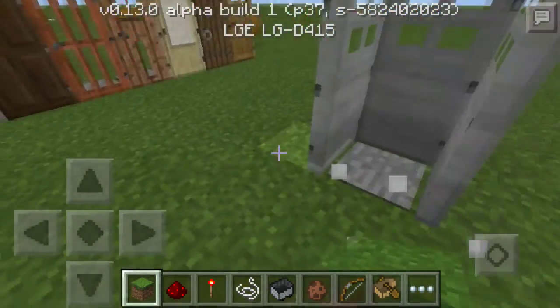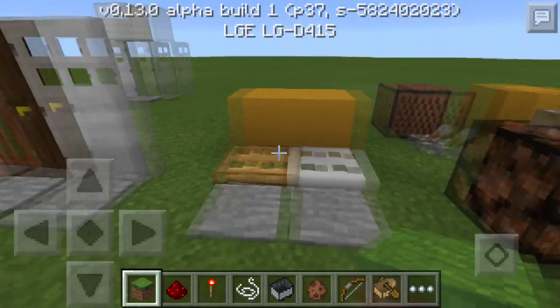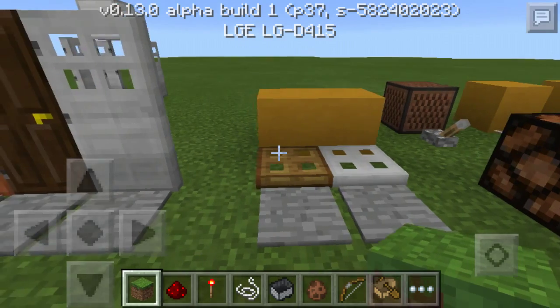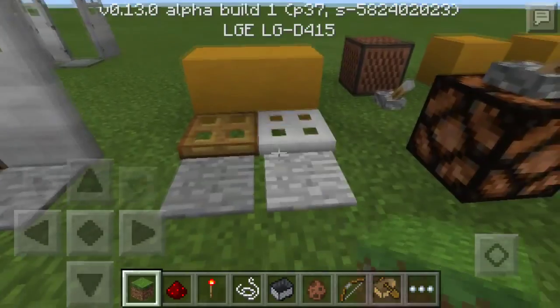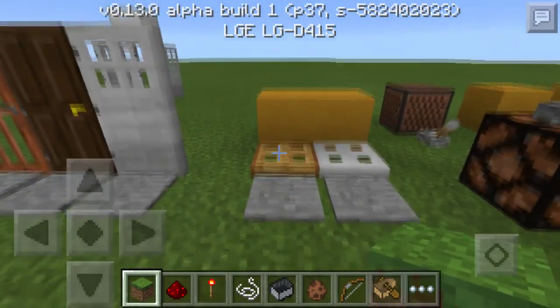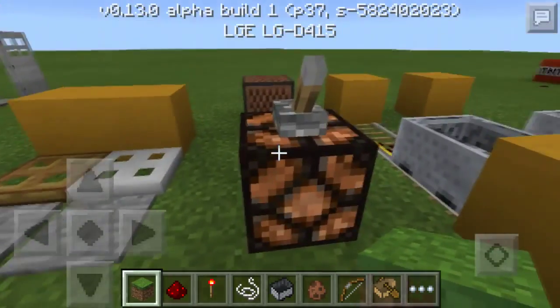Iron doors are something I've really been wanting, and now we finally have them. Over here we have a trapdoor — we've had those before — but here's also the iron trapdoor, which you can't open. Just like the iron door, you need redstone power to open it. We can power the normal trapdoors now too, so trapdoors are greatly improved.